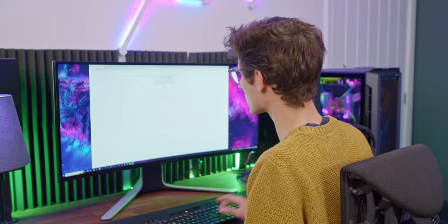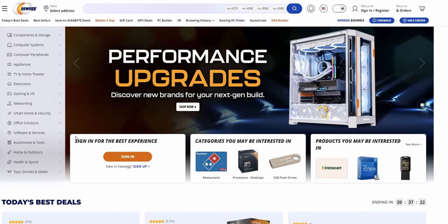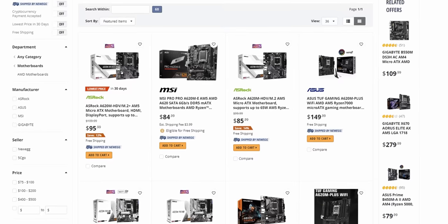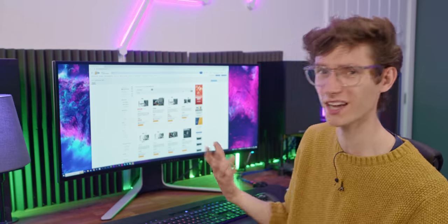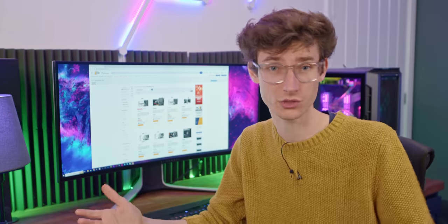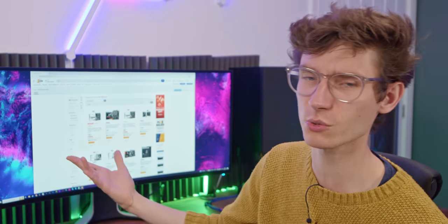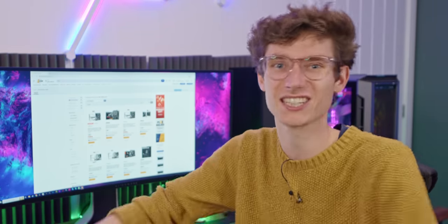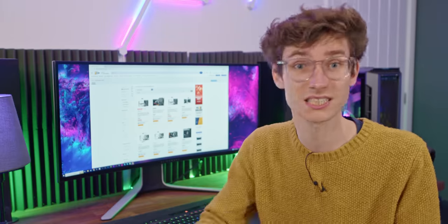We're going to start with Newegg and see if we can build the cheapest possible computer without compromise, using an A620 motherboard. You might not have heard of these yet because they're still very new — in the UK, the stock hasn't even landed yet. Essentially, A620 doesn't have the same feature set as B650 or the higher-end X670.